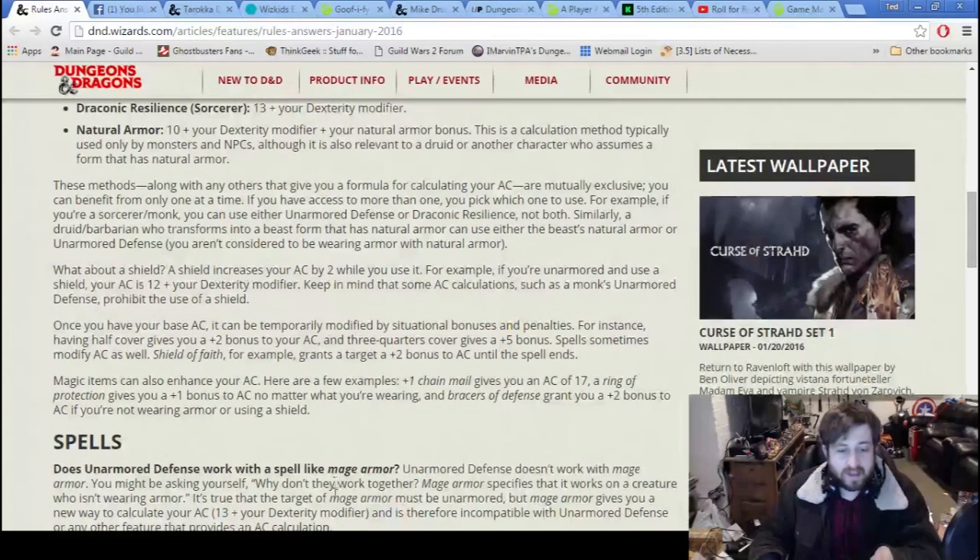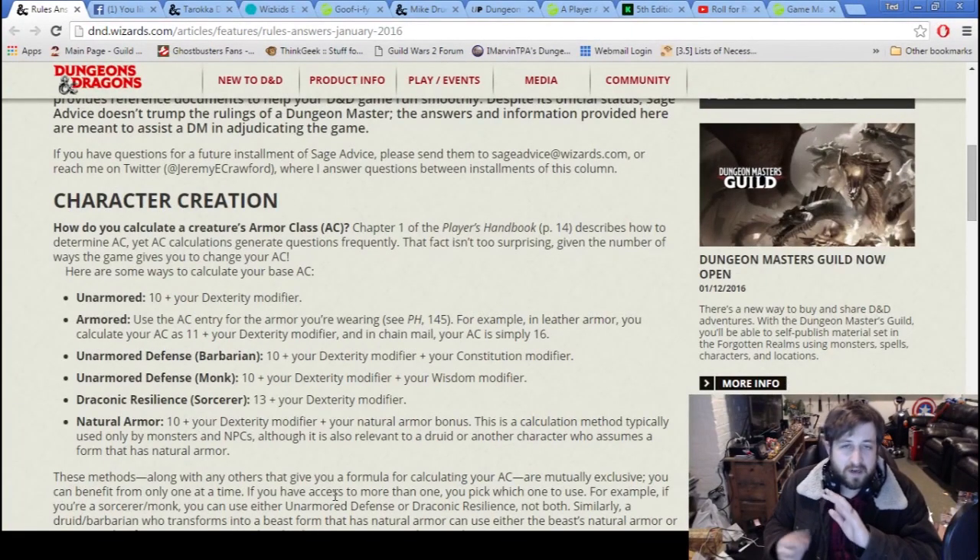There's a bunch of rules here about combining things — most of those don't stack. You can't have Unarmored Defense from both Monk and Barbarian and stack Dex plus Con plus Wisdom. Anything with the same name or same kind of bonus does not stack. Draconic Resilience at 13 plus Dex mod does not stack with armor. The only things that go around that are items that give a flat plus to AC — a Ring of Protection, a Cloak of Protection, a shield gives a solid plus two. Spells like Shield of Faith give plus two, and Shield gives plus five. Those come from separate sources and do stack.